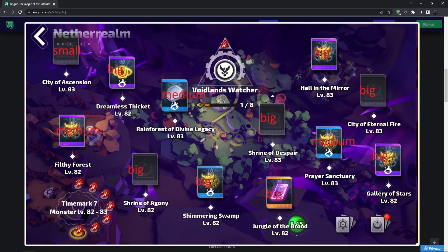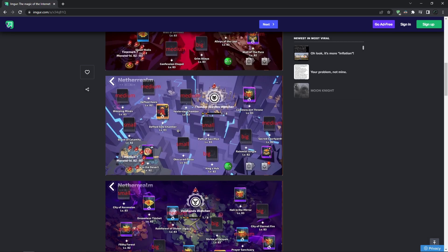In terms of the big maps in Voidlands, all of them are actually very similar in my opinion, but if I had to choose the best one it would probably be City of Eternal Fire. Moving on to the next zone, Thunder Wastes.